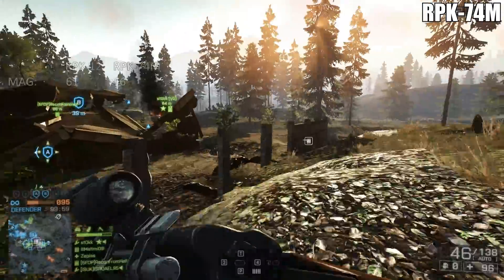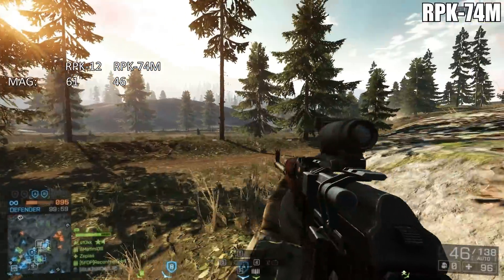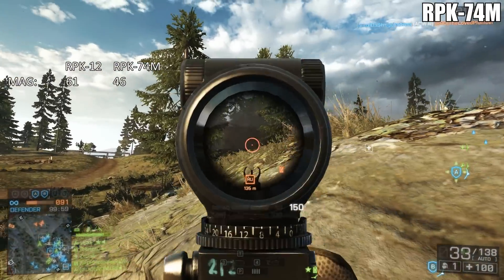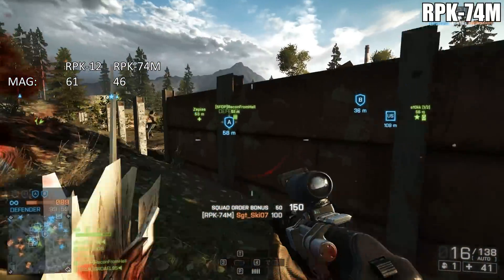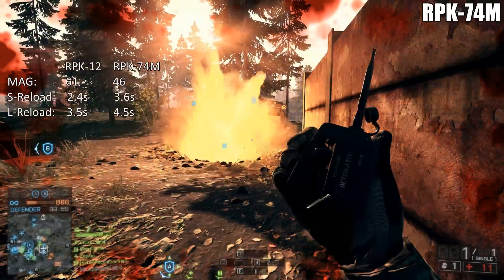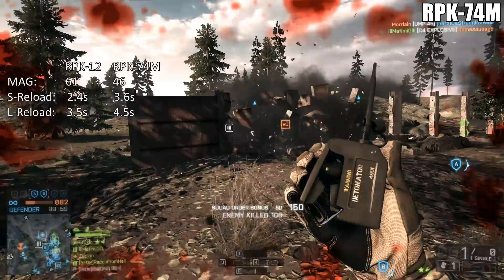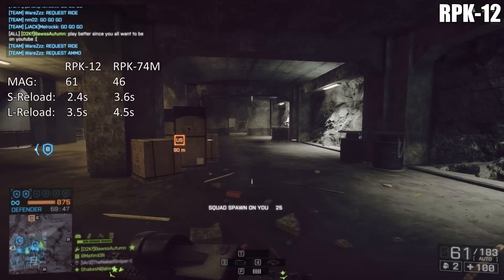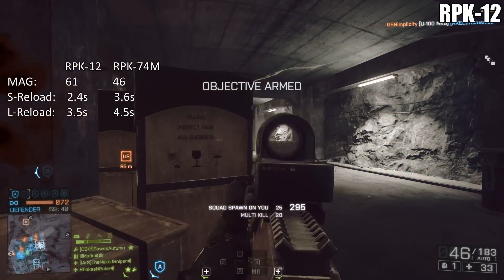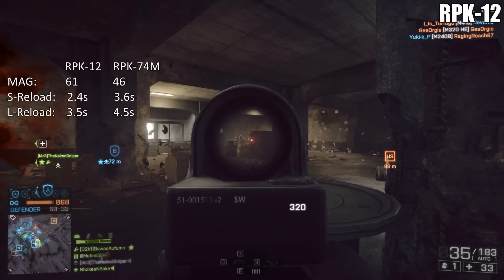Where we start to see a huge difference between both weapons is when we look at magazine size. The RPK-12 has 61 rounds in the mag while the 74M only has 46 rounds. You would think the RPK-12 would have a slower reload speed to balance things out, but that's not the case at all. The RPK-12 has a short reload time of 2.4 seconds — very fast — and a long reload time of 3.5 seconds. The 74M has a short reload of 3.6 seconds, while the long reload takes a staggering 4.5 seconds. So the short reload time of the 74M is the same as the long reload of the RPK-12 — that is a huge difference.